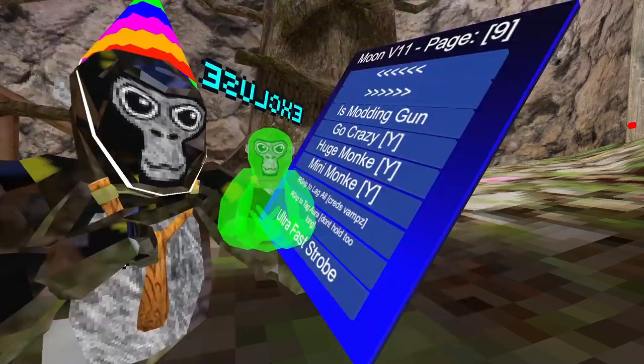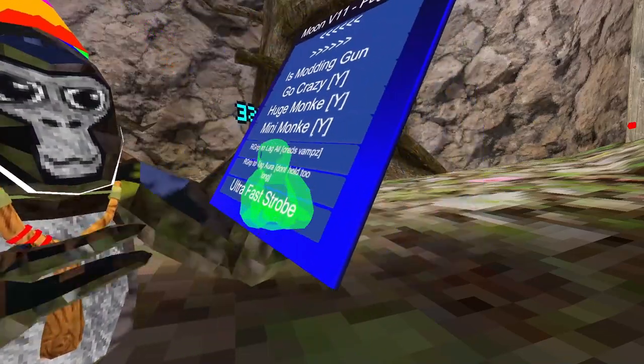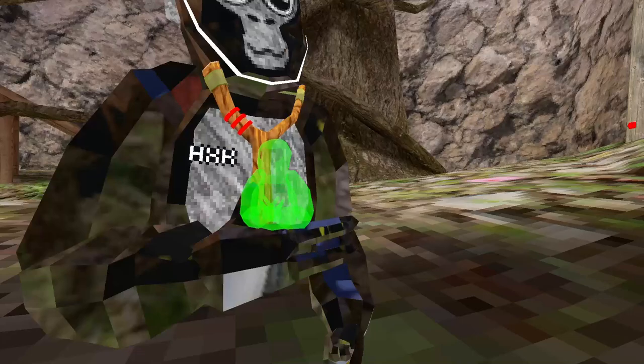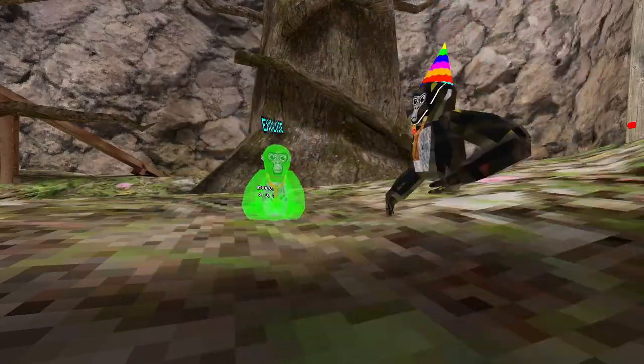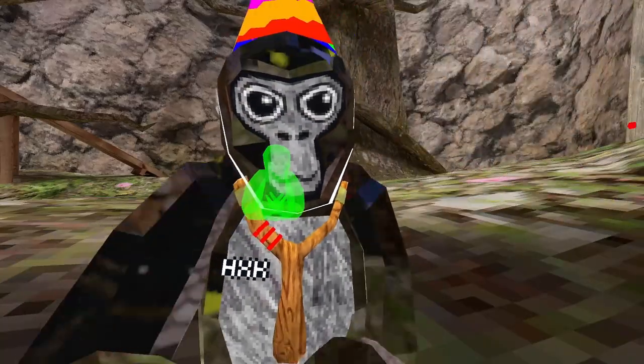Right Grip to Lag All — I'm not going to do it but it works. Right Grip for Tag — don't hold too long; if I was it and went near him and held the trigger, it would tag him from a radius.